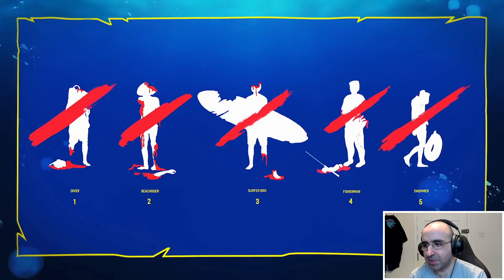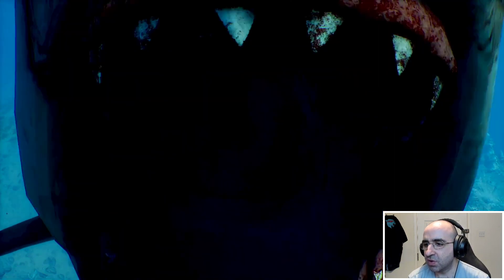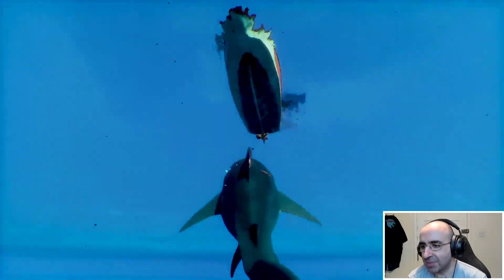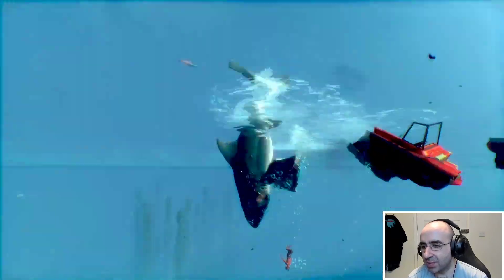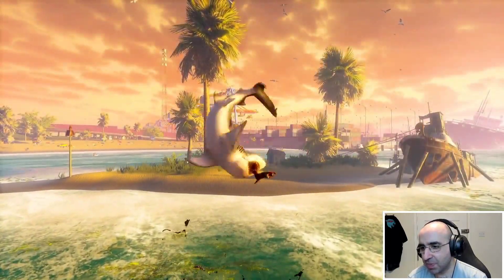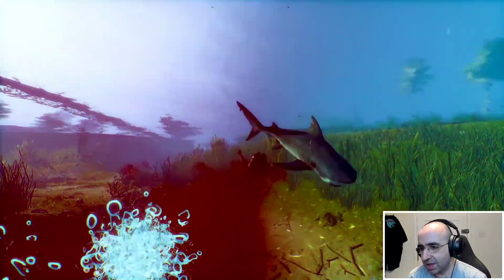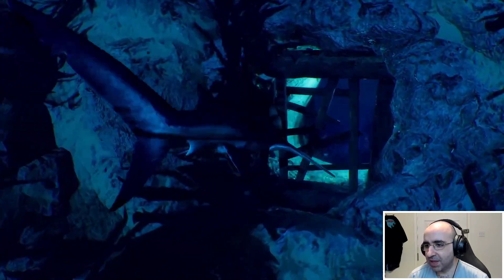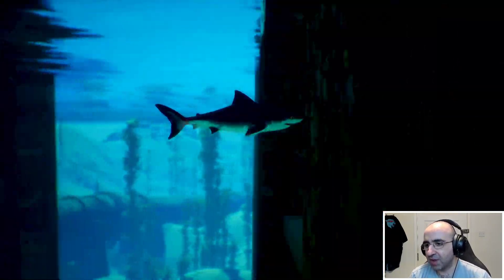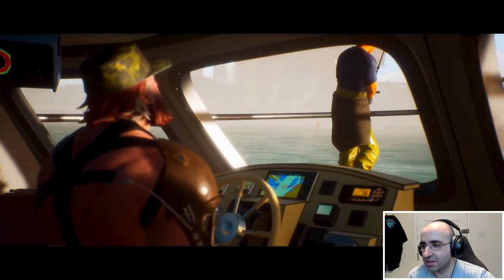Maneater is an action role-playing game played from a third-person perspective. In the game, the player assumes control of a baby bull shark who must take revenge on a scaley hunter who killed the mother shark and disfigured the baby shark. The shark has several basic attacks, including charging into enemies, launching out of water, and whipping enemies with its tail to stun them. It can also use its surroundings for combat advantages, such as using a swordfish as a spear.